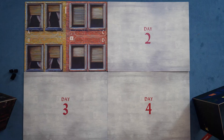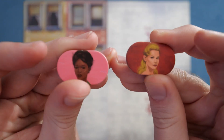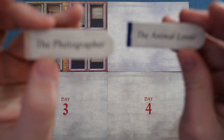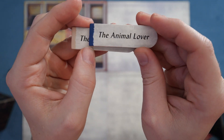You're going to have eight characters in play — there are eight different characters. You can see two of the characters right there. You're also going to have various roles in play — for example, the animal lover and the photographer. These are just different names for the various roles. There are around twelve roles in play along with the eight different characters.